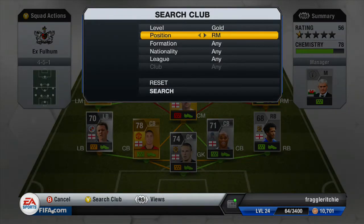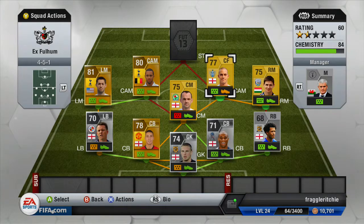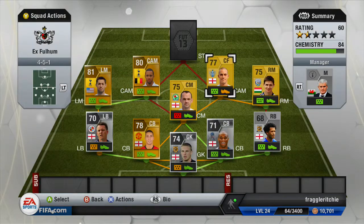Moving on to the 2nd CAM, we've got a player who is actually positioned as a centre forward and that is Bobby Zamora. I was going to move him back to a CAM but the centre forward to CAM position card is just so expensive. He cost me 400 coins — I did move him to a CF. He's got 68 pace, that's why I put him as a CF, 72 dribbling, 77 shooting and 81 heading. He's got 4-star weak foot and 3-star skill moves — definitely not a player I'd recommend buying on Ultimate Team.